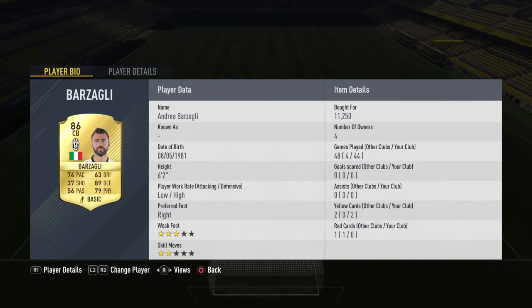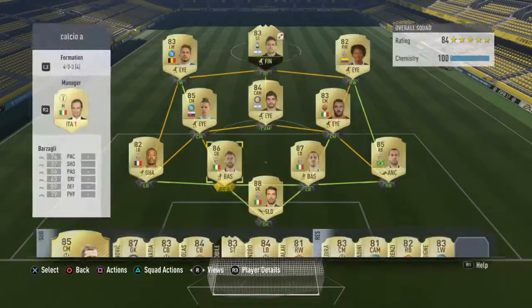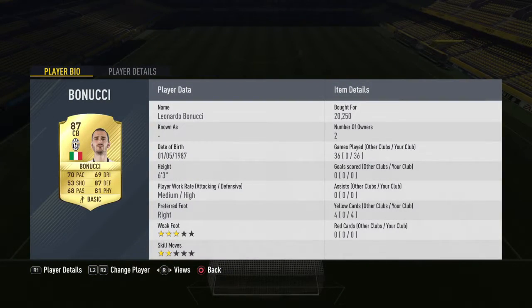Then we've got Barzagli at 11.25k — quite cheap for an 86 rated centre back, with 89 defending and 74 pace. Then Bonucci, 87 rating, 20,250 coins — another good buy.